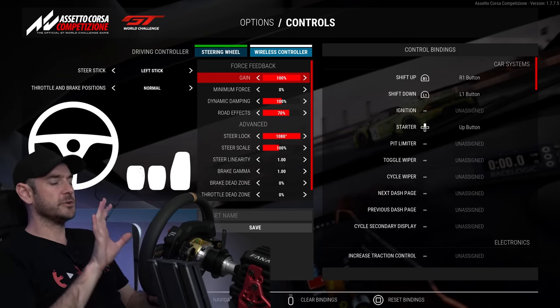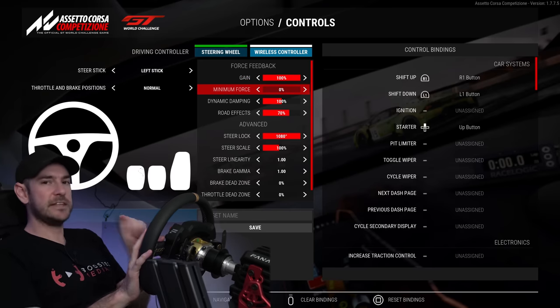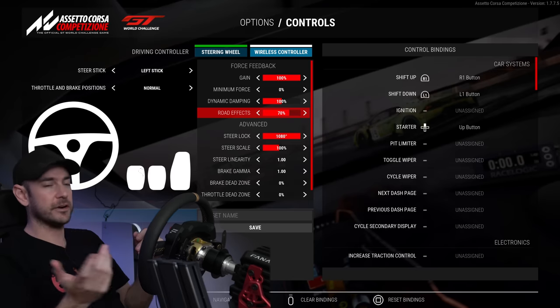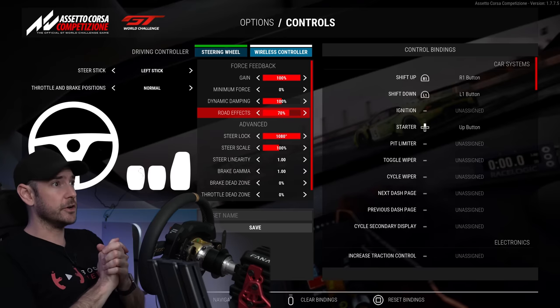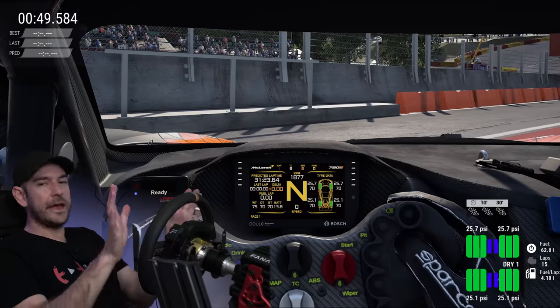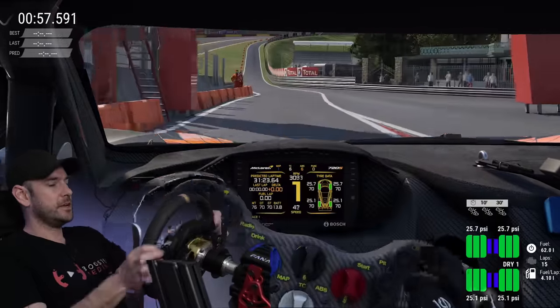Gain is set to 100, so we're running 400 Newton meters, also set to 100 in the tuning menu. Minimum force at zero, exactly the same. We did have a damper adjustment on the PC which we don't have here, though we had that set to zero anyway, so it shouldn't be a significant difference. Dynamic dampening at 100%, road effects at 70% — exactly the same. We don't have the frequency or refresh rate adjustment here. I believe that because we're running at 4K60, the force feedback effects will also be running at 60 hertz, but I'm not absolutely 100% certain — if you know, let us know in the comments. Let's head out and see how we go.